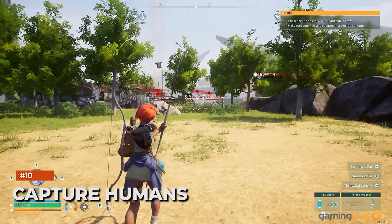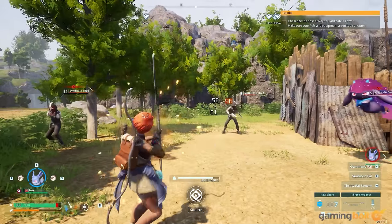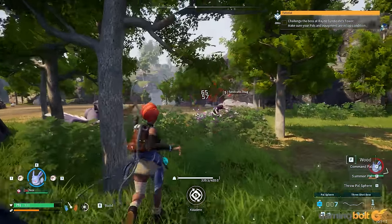Capture Humans. Though considered inhumane, you can capture humans using pal spheres. They'll function like pals, fighting in battles and even completing different tasks for you.